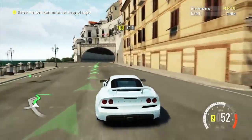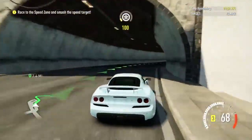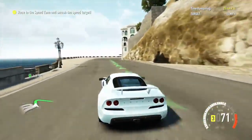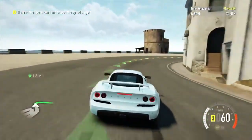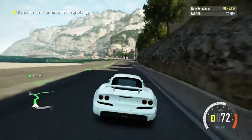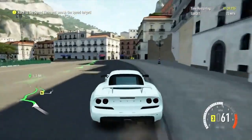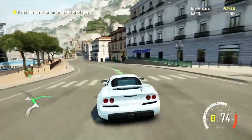Is this supposed to be white? I think it's supposed to be white. So we've got to do a speed trap. It's in a speed zone, so you've got to go between a certain area on the road and try and max it out to 70. This will be tricky for sure, but I'm hoping we can do it.